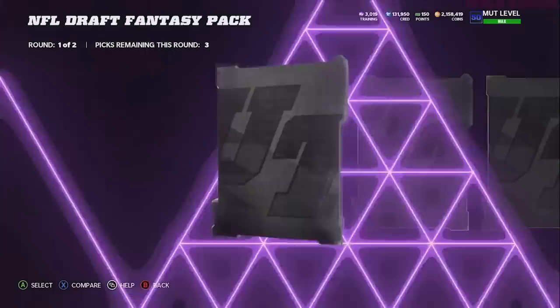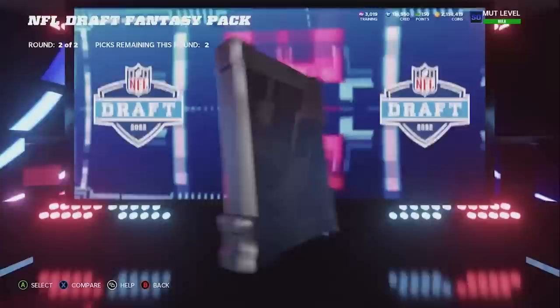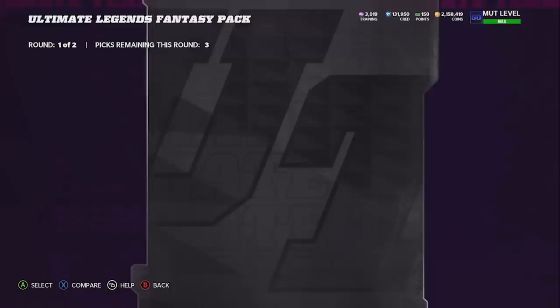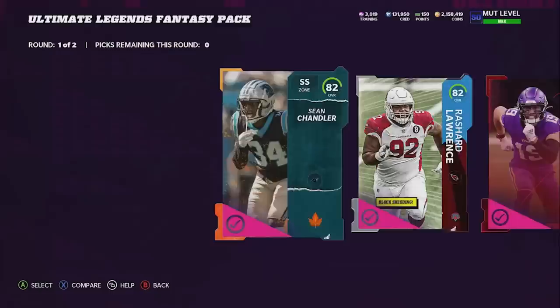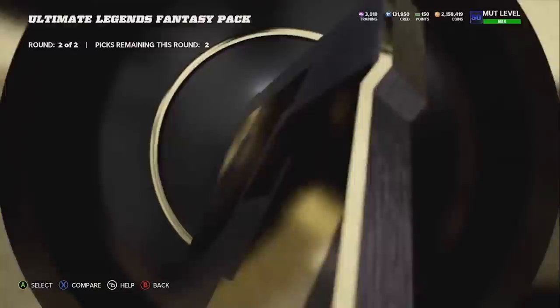We do have 495 overall NFL draft players - that's what I'm really looking forward to. We'll go ahead and open an NFL draft fantasy pack. Second round, no lights - that's unfortunate. Let's open another ultimate legends fantasy pack. Can we get a good pull in the first round? No we cannot. Second round: ultimate legend 92, 89, 89, and 87. Come on EA.